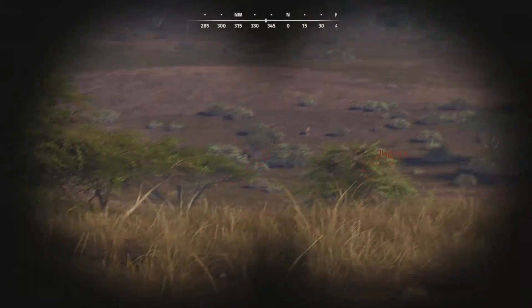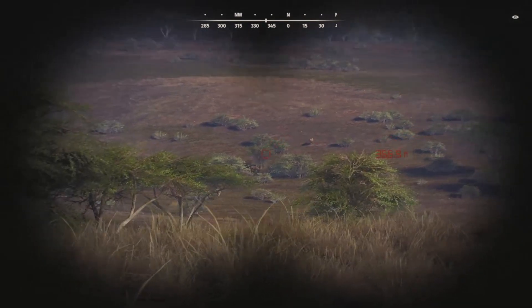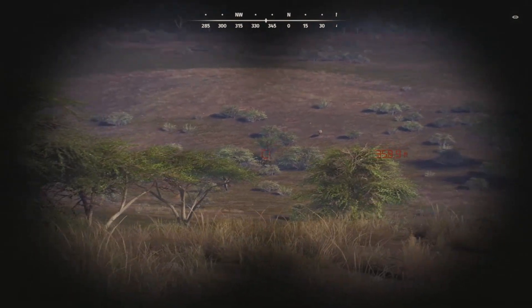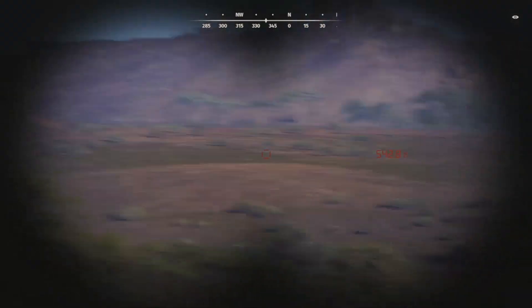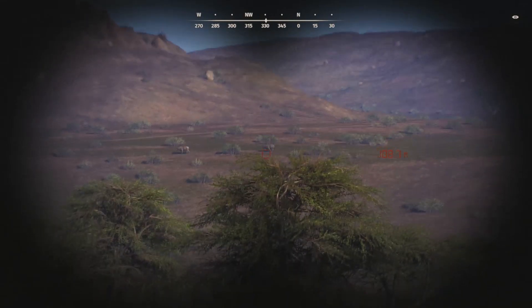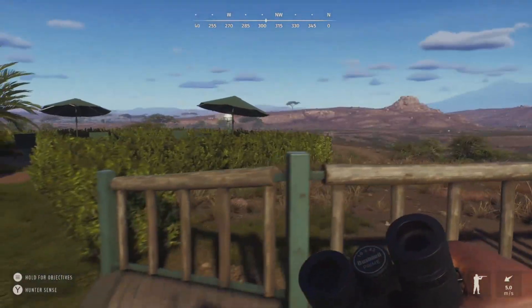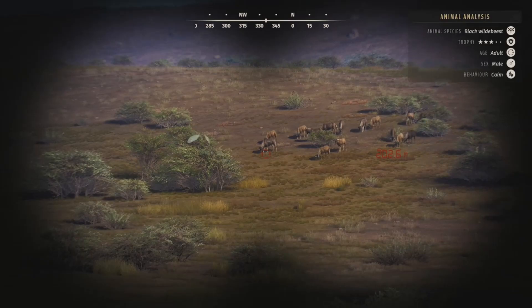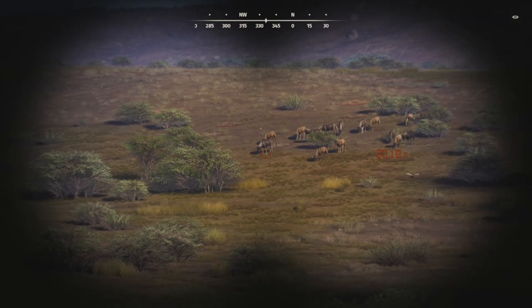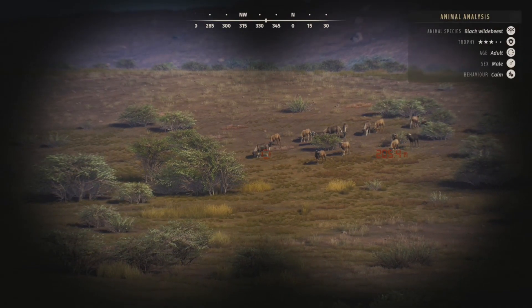We actually have some animals right up ahead. I'm pretty sure those are some wildebeest - I don't know if they're blue wildebeest or black wildebeest. There's also some cape buffalo somewhere over there. That one looks like a male and maybe a female right there. Let's get over this fence and take a look. These are the black wildebeest - I'm not exactly sure what the difference is between a blue and a black wildebeest, if someone knows let me know in the comments. We do have a three-star adult right here.